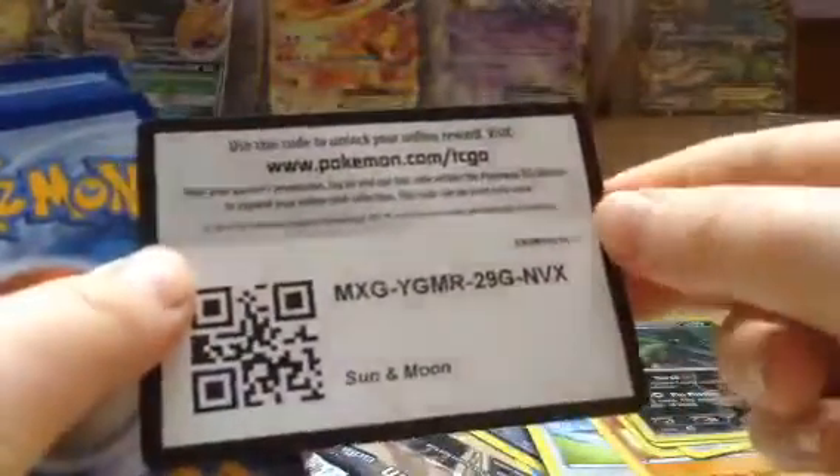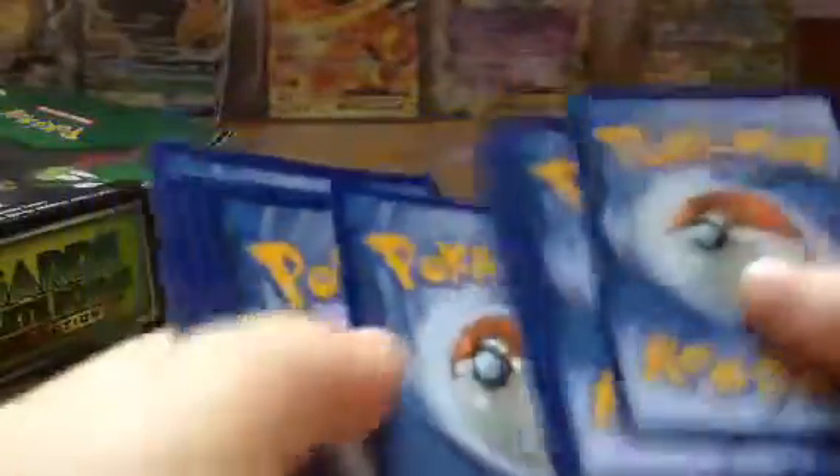Let's see, I'm going to Sun and Moon now. There's the codes. For Sun and Moon it's four and two.